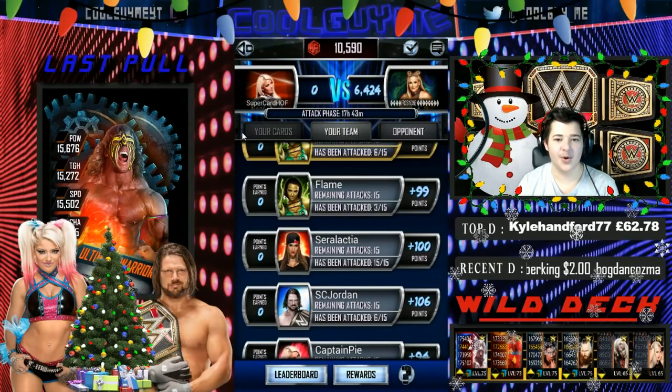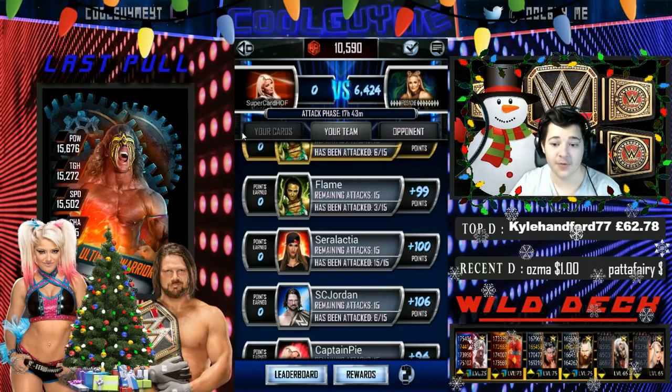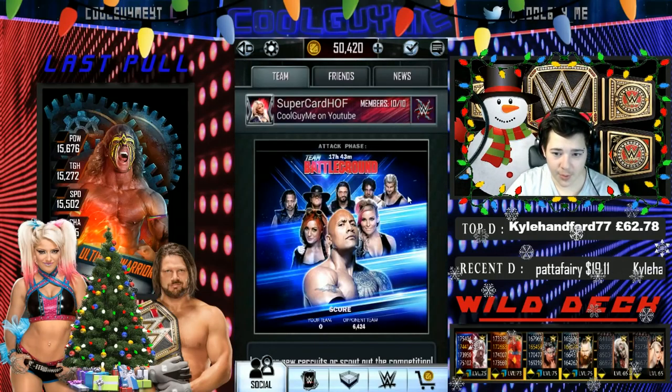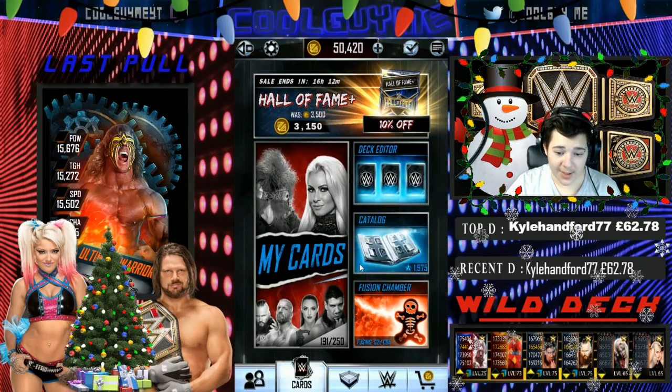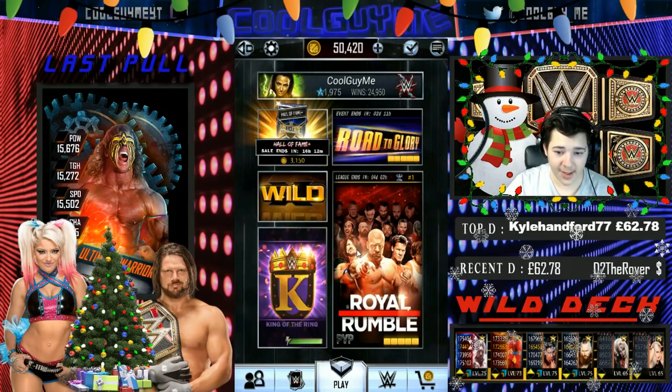Yo guys, what is going on? Welcome back to a brand new video of WWE Supercard, episode number 20 of season 4. In today's episode, we have a couple things for you. The main thing, of course, is all the new Christmas update stuff, the fusion, all of that. We're gonna get into it today, and hopefully get a Titan from it — that'd be really cool.